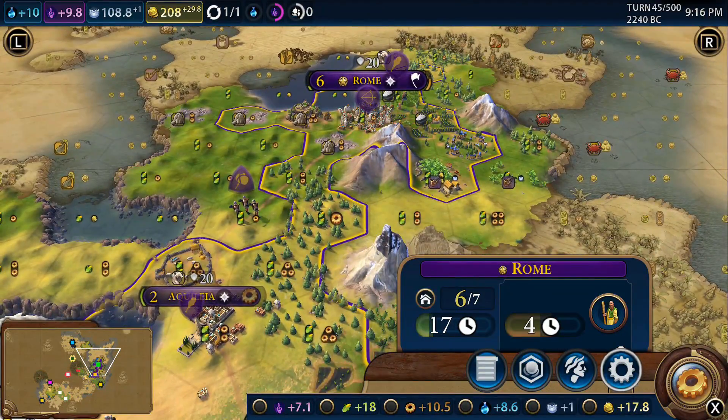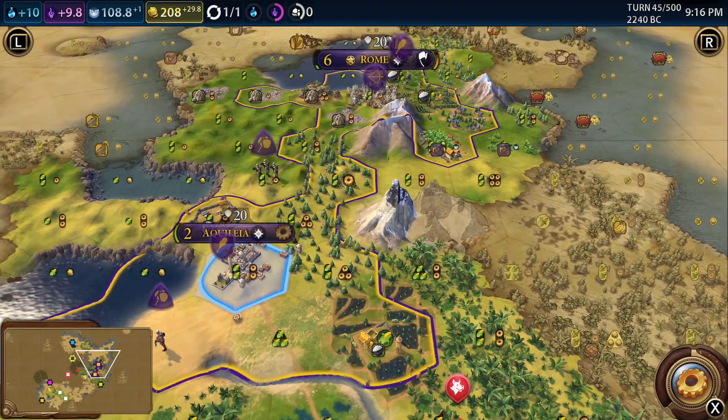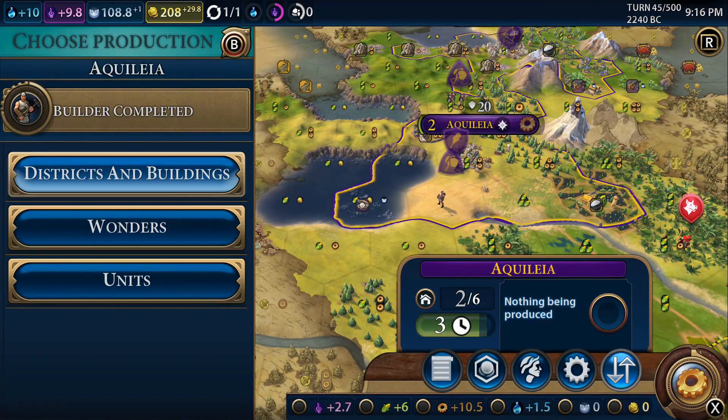We're making 30 gold per turn so I'm not that worried. As I've said before, you might as well spend your money - keep some back in case you have to emergency-buy a unit, but apart from that you might as well just spend, spend, spend.